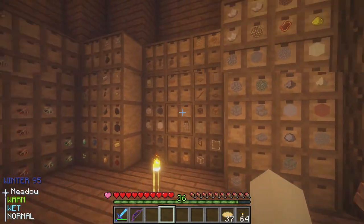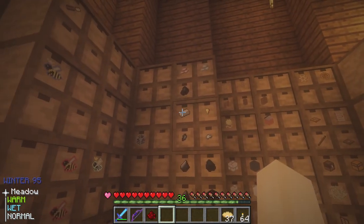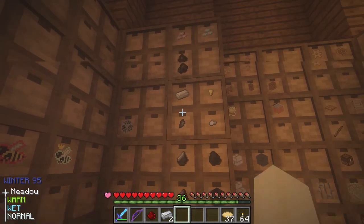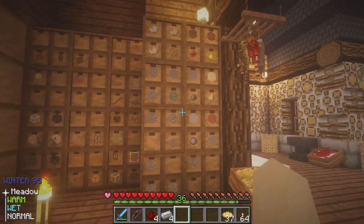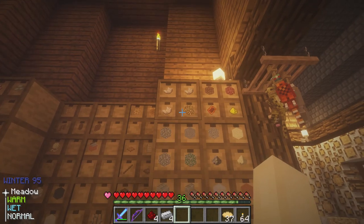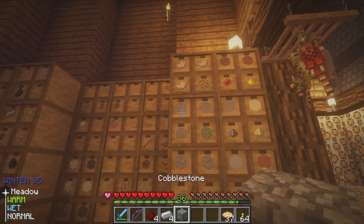First we need a fruit press, which requires a piston — cobblestone, wood, and iron — that should be relatively easy to make. If you notice, I have a lot more levels. I actually went to the Nether and mined up an absolute ton of quartz. Look at all that quartz — I have two full stacks plus about half a stack more. It's madness how much quartz I got.